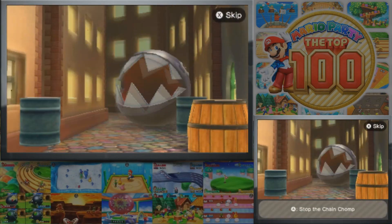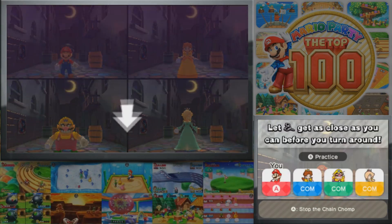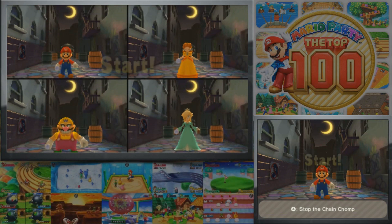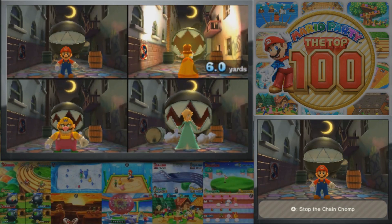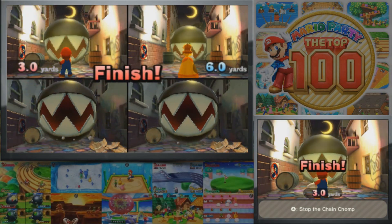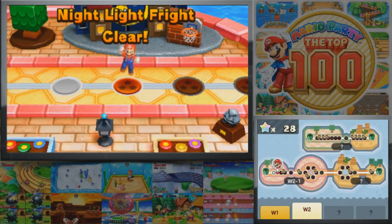I remember this game always being kind of scary in its own right, but I can definitely understand it being brought back in this compilation. Let Chain Chomp get as close as you can before you turn around — you just press A to stop the Chain Chomp. It's basically get the Chain Chomp as close to you as possible without him getting you. And honestly this can be kind of tricky. Thankfully I was able to win because the others just let him get a bit too close.